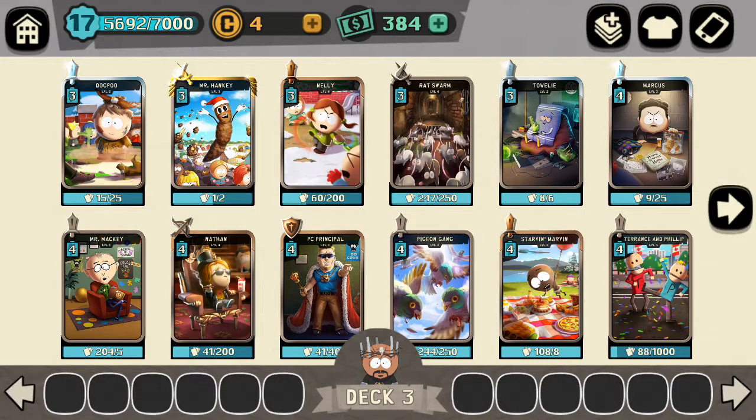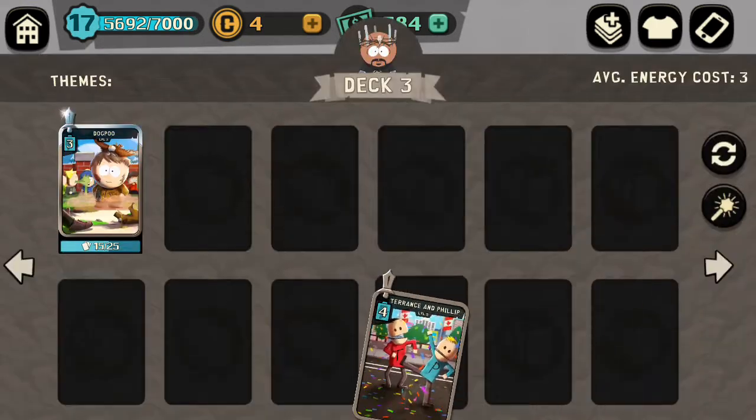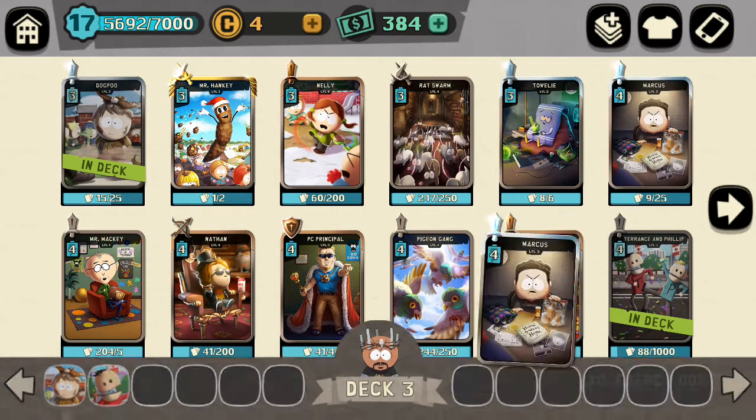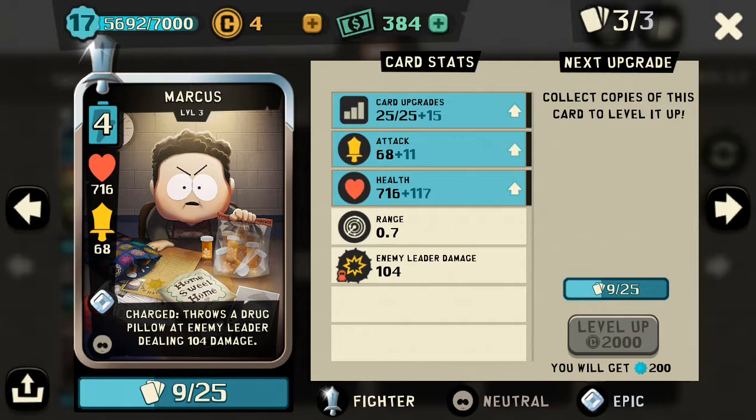Today I'm going to go over how to use Duggies to get out of bronze rank and into silver. In my last video I talked about how I build a deck. I almost always use Dog Poo — three cost, very strong, very effective. I'll use Terence and Philip, very strong level 4 neutral, and in this video I'm going to use Marcus.